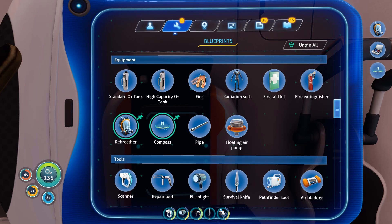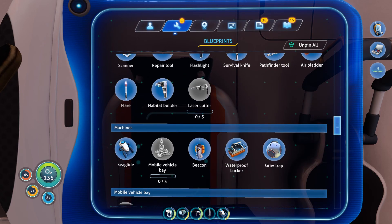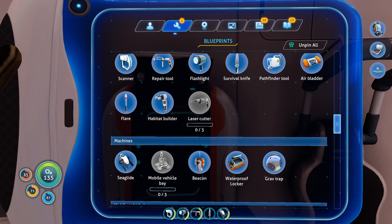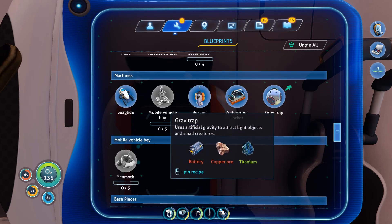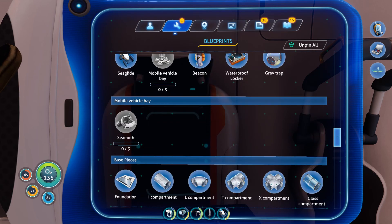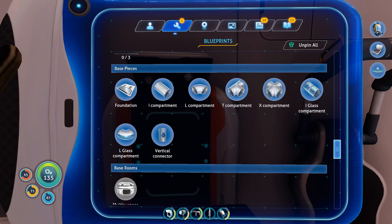Unpin the radiation suit — re-breather: ingredients unknown. Vehicle bay: ingredients unknown. Okay. There's another vehicle here — good to know.